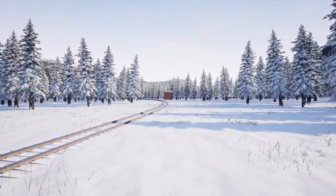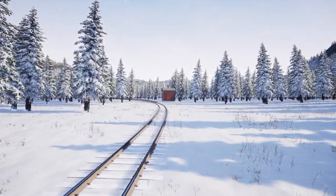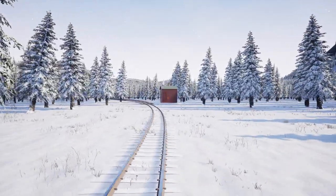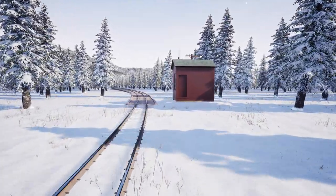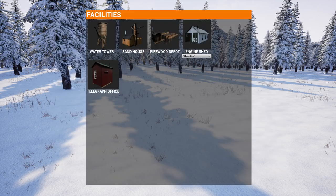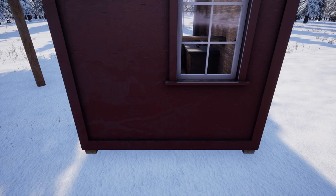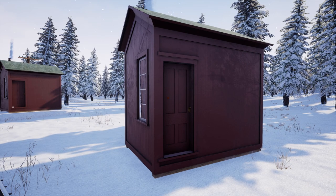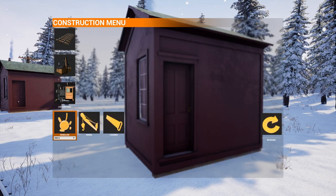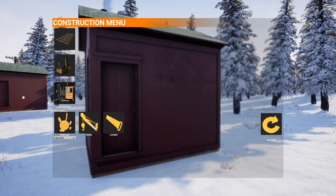One of the cool things they updated in the last patch, a couple weeks ago, are these little telegraph booths. You plop them down in the world just like anything else - you grab it, you can hear it beeping with Morse code, and you just place it down. I've got a couple set up through my little blossoming railroad.